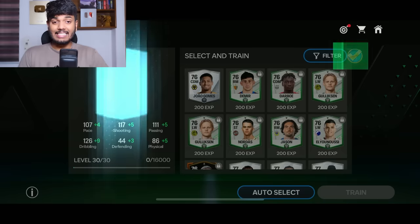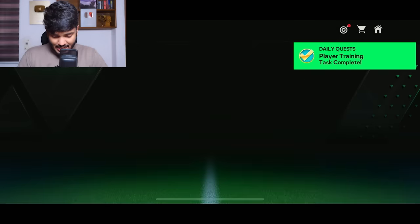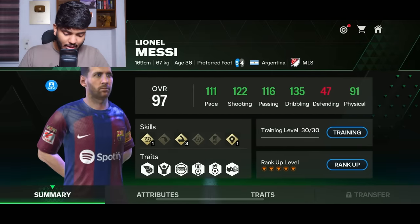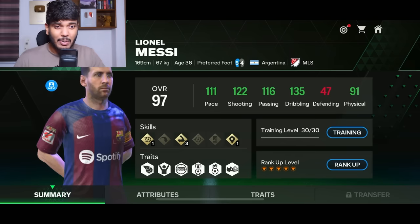Lionel Messi to 97 plus 30 levels is done, finally. Let's have a look at his updated stats: 111 pace, 122 shooting, 135 dribbling, 91 physical, 116 passing. Now the stats look much better for a camp card.